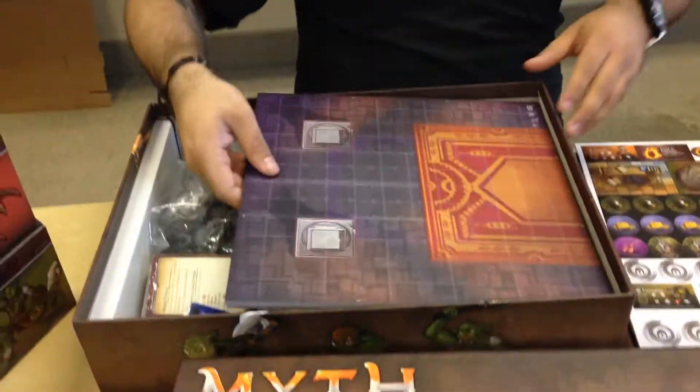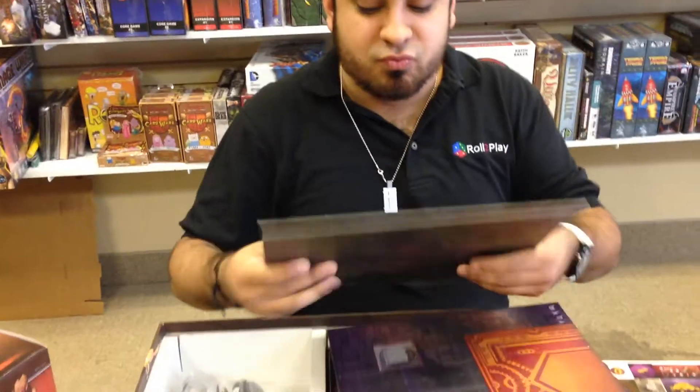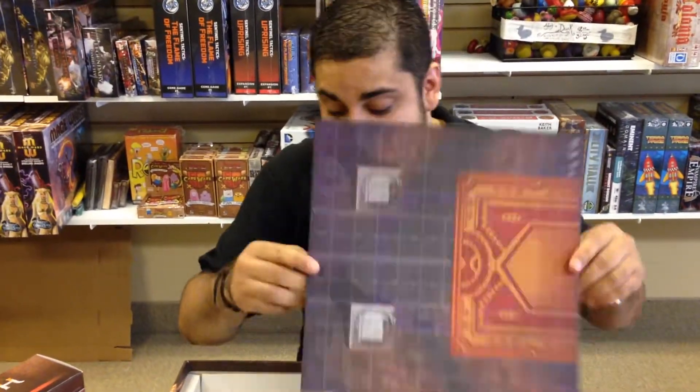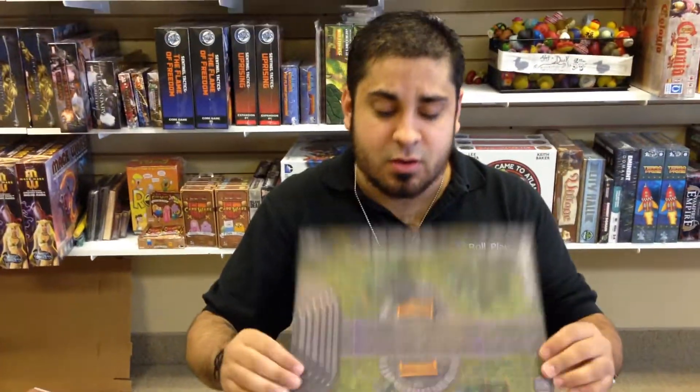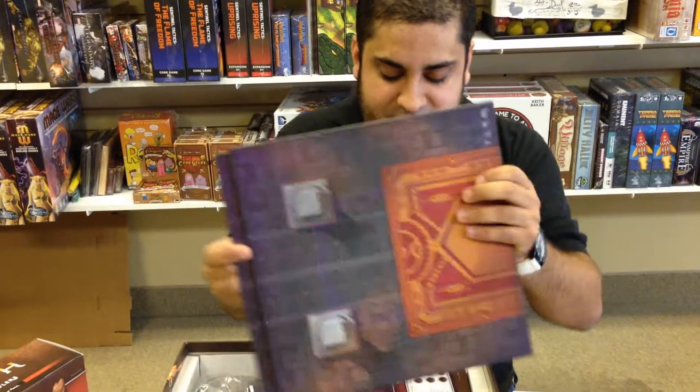Yeah, and then we got our maps. This is the coolest thing about it. My favorite part is that it's really — it's not paper. You're really getting a lot of cool stuff, and it's also double-sided. I mean, it adds variety to it — you get different tiles and stuff like that.